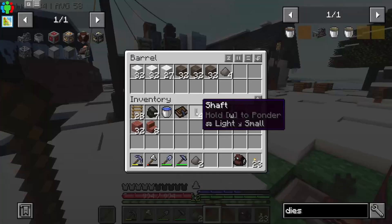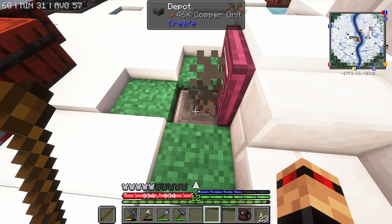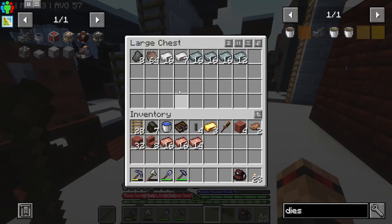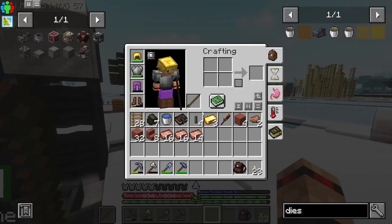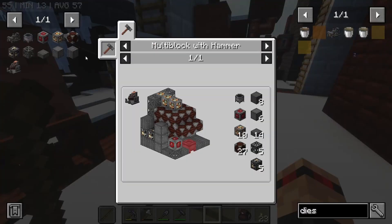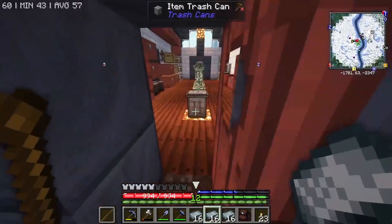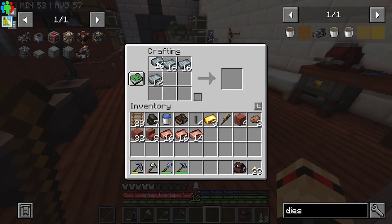I am making more iron because we are going to need a bunch more. We've got some Nickel already — how cool is that? This is my iron supply right now, and my steel supply. I don't think that's going to be enough to make the Arc Furnace. We need six steel blocks — I don't think this is six, which means we are going to have to make some more.